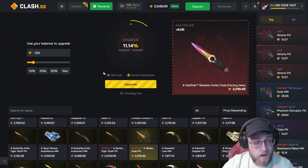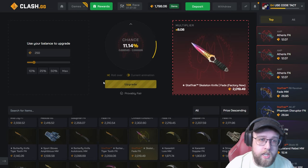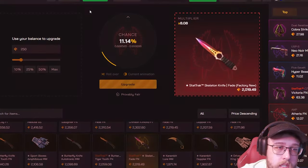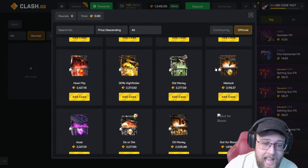Let's try to give the upgrader a shot — 11% chance to win 2,000, pretty much all the money back. We just lost. It's not gonna hit. I'm doing it one more time. If we lose this we've got to go all in on a case battle. We lost. This might end up being the fastest I have ever lost on Clash.